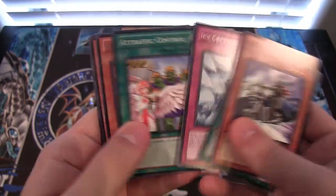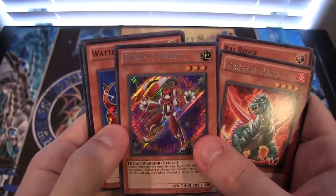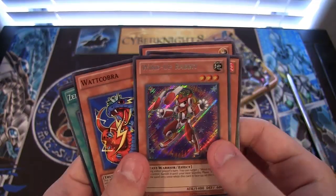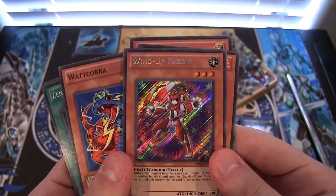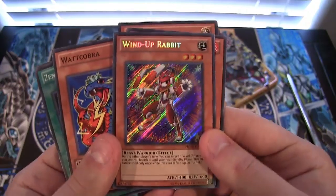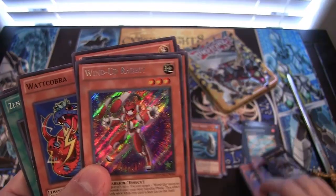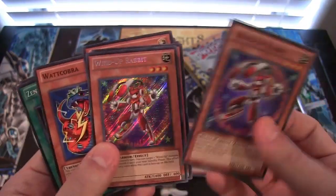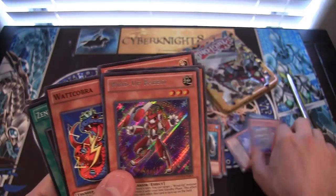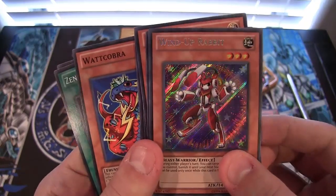Raw Rider, Evasaur, Pelta — and oh, secret rare Wind-Up Rabbit! Do I have a playset of secret Wind-Up Rabbits now? In the random pack opening we did — the 160 packs — I think I got two of these as well, so I think I have a playset of secret ones now. Yeah, it was one of the promos too. That's kind of funny to get that.